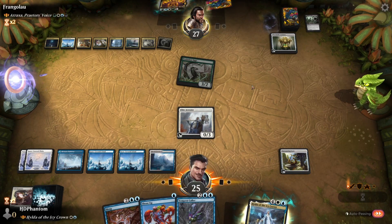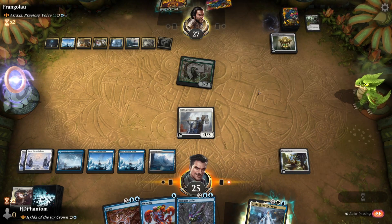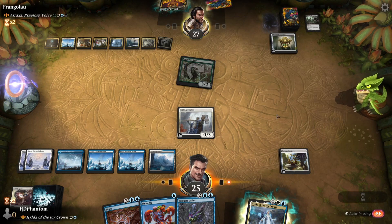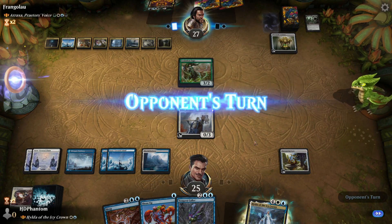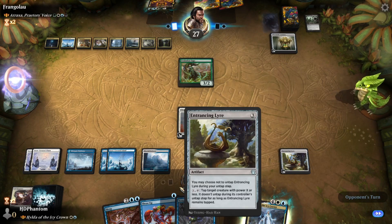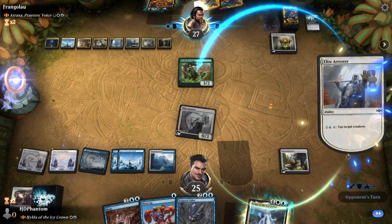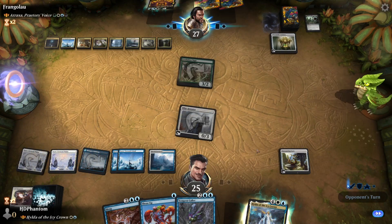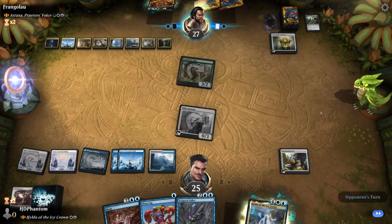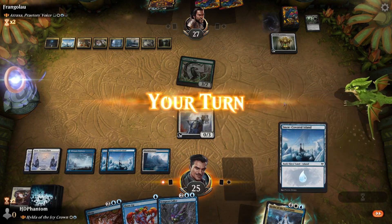I think we're actually going to go ahead and wait. I want to have one extra mana so we can hold up Shore Up, just in case that's a removal spell — our opponent's been holding on to that for a while. Right now with our Arrester and with the Lyre, we can pretty much tap down whatever. You don't get to attack with that.